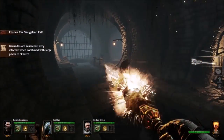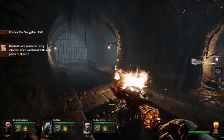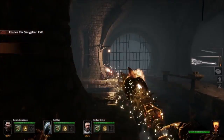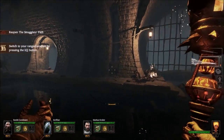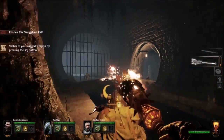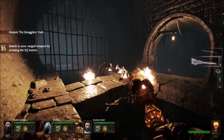You get the same types of healing stuff, you get bombs, you get all those types of things — hordes just appearing, tanks, hunters, smokers — all that stuff is in here.